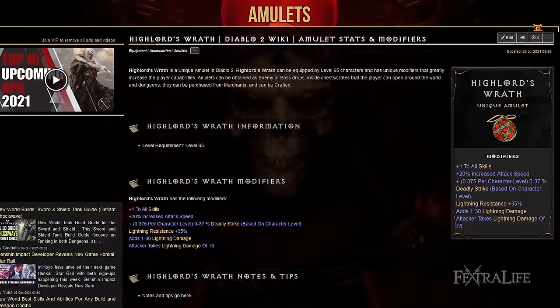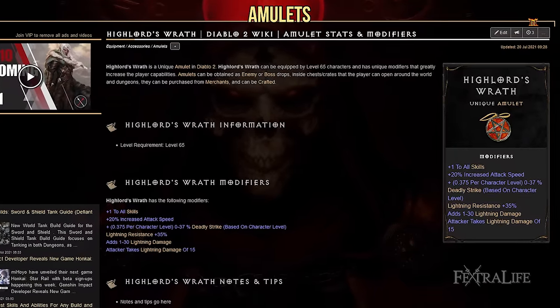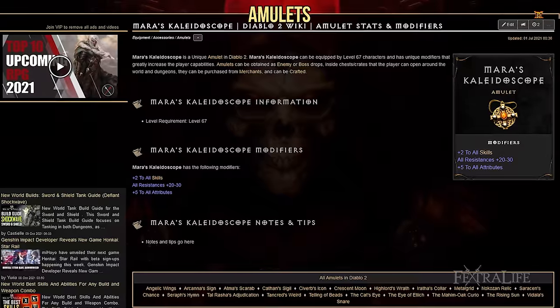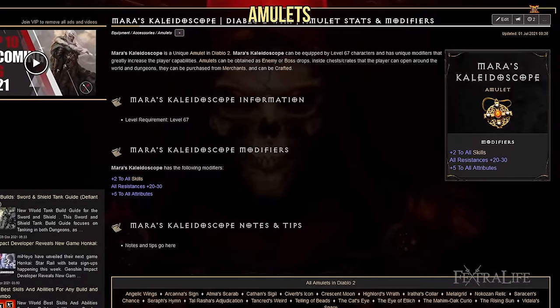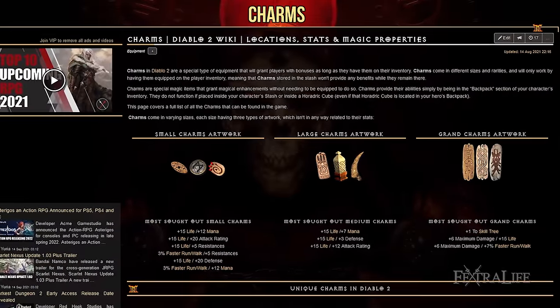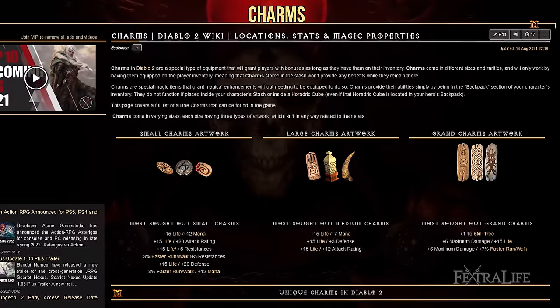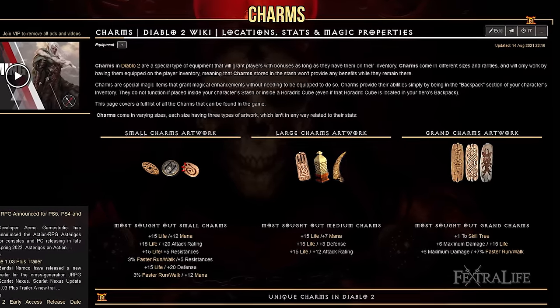There are a couple of amulets that you can use. The first is Highlord's Wrath unique. This amulet provides plus 1 to all skills, lightning resistance, lightning damage, and increased attack speed. The other option is Mara's Kaleidoscope. This amulet provides plus 2 to all skills as well as 20 to 30 to all resistances and plus 5 to all attributes. For charms, you'll mainly want to look for plus resistances, plus life, plus attack rating, plus damage, and plus Javelin skills. The plus resistance charms are very important as this build lacks resistances on Hell difficulty.